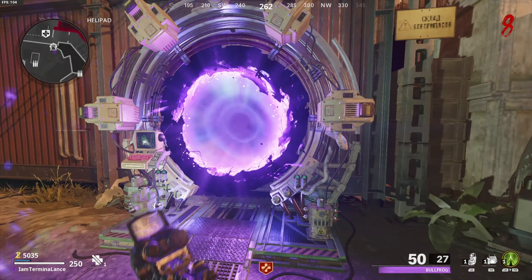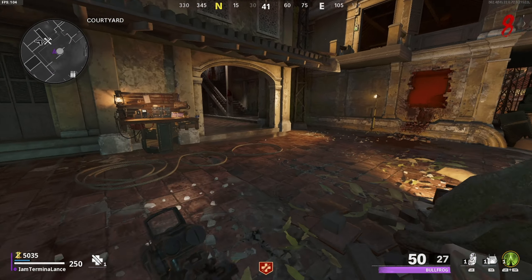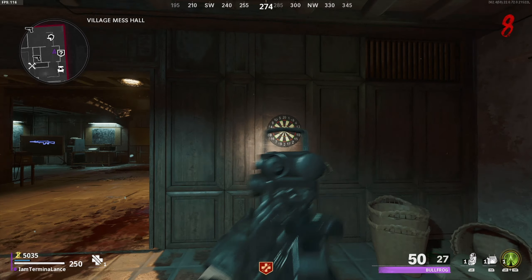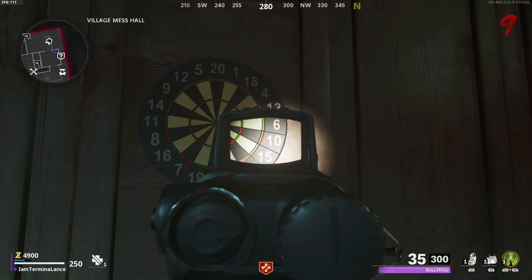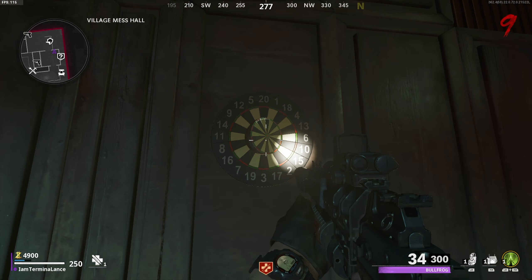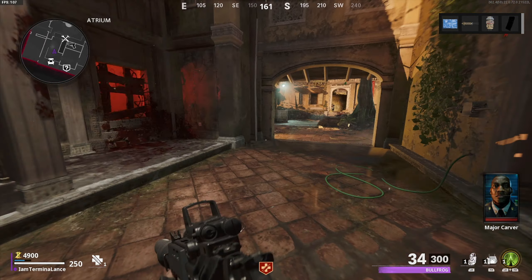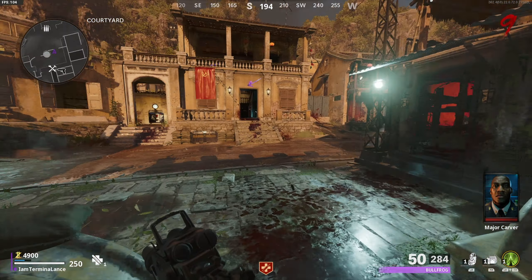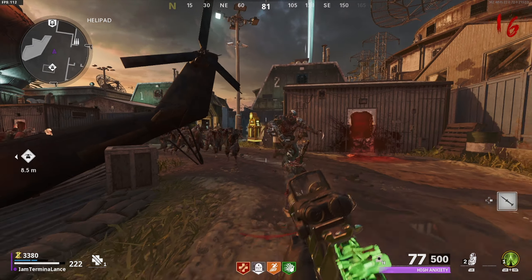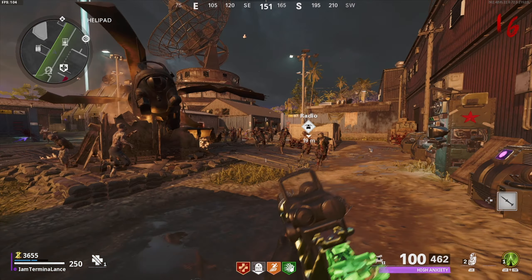After that, go down to the computer and interact with it — it's going to give you a Simon Says kind of game where you have to memorize a pattern. Once you memorize it, make your way down to the Pack-a-Punch area. On the left hand side there's a room with a dartboard, and that dartboard will have the same pattern the computer showed you. If the computer gave you a shaded color it's going to be black; if it gave you a solid color it's going to be white. Follow the same order — I did 7, 9, 10, then the bullseye — and it'll open up the center piece.